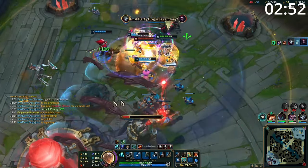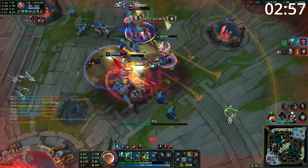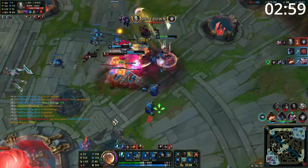Entering late game teamfights, you want to play as either engage or peel. When engaging, landing a hook and going in into your ultimate is great disruption. Otherwise, sit back with your carries and use your hook, flay, and ultimate to keep enemies off them.